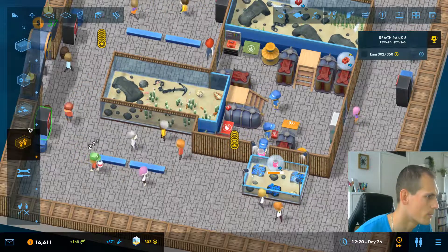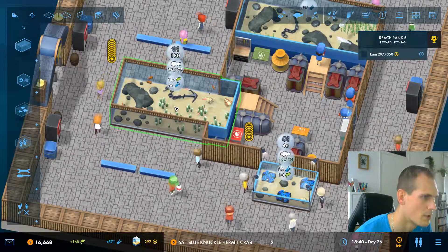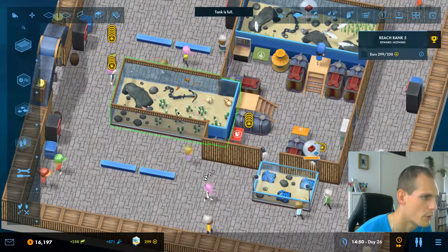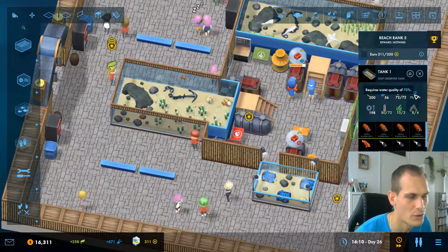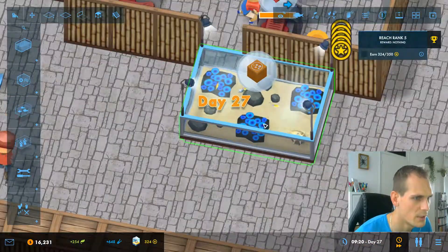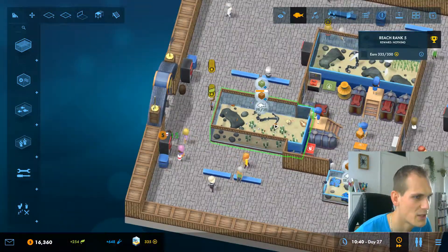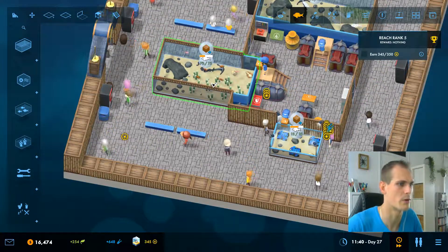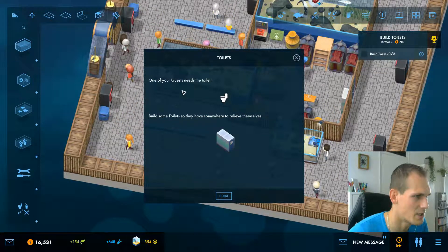We can add some hermit crabs in here to help with the filtering too. Let's put in a whole ton of them — they won't get eaten. Because of them the water quality goes up to 70%, which is what they need. This actually fills up the tank quite nicely — it's now at capacity. All the animals in here should only eat clams, squirrels, and other stuff — not the hermit crabs.